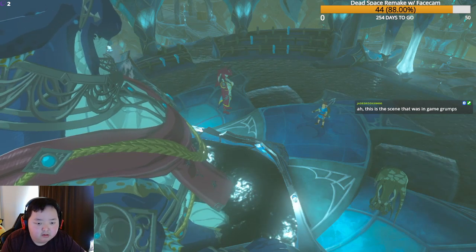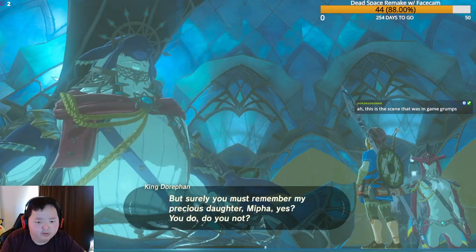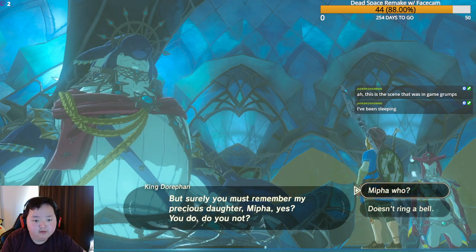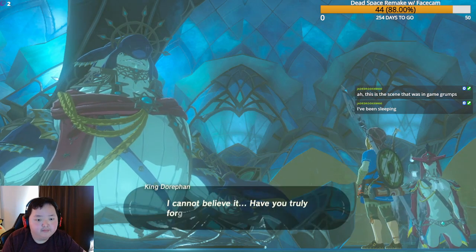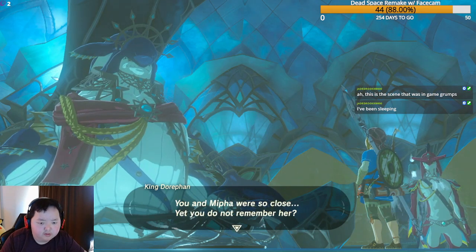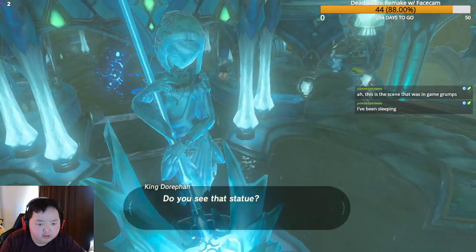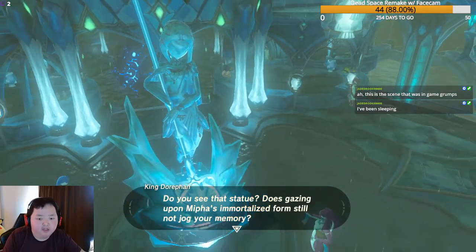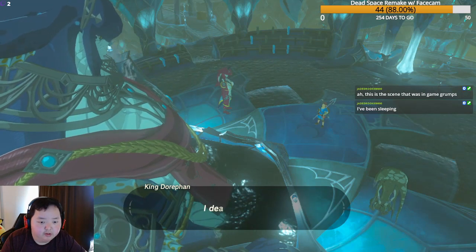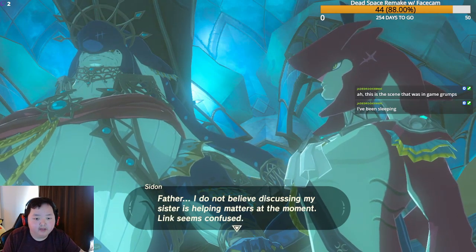King Dorfan is devastated that Link doesn't remember Mipha. He asks Link to look at her statue in Zora's Domain, hoping it might jog his memory. Prince Sidon gently steers the conversation back to the task at hand, noting that discussing Mipha isn't helping the current situation. King Dorfan agrees and refocuses.